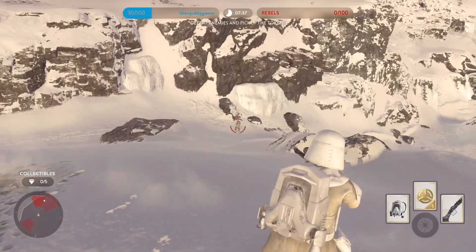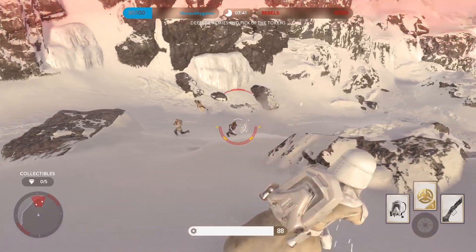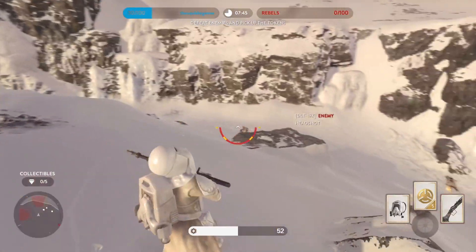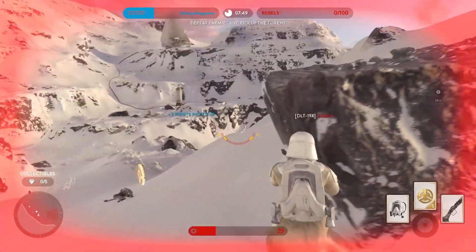Starting with Targeting Rifles, we have the DLT-19X. Although it is an incredibly powerful sniper capable of cross-map snipes and close-range instant kills, this rifle only allows one shot before completely overheating, making the player vulnerable while the weapon cools down.